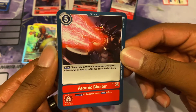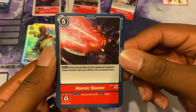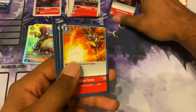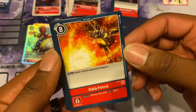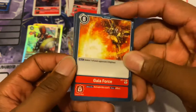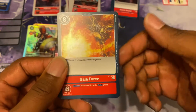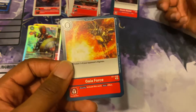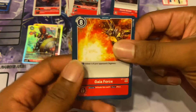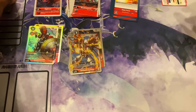Atomic Blaster, cost 5: choose any number of your opponent's Digimon whose total DP adds up to 8,000 and delete them. That's pretty self-explanatory. And then we got GreyMon's alternate art of Gaia Force, and we actually get a playset. Delete one of your opponent's Digimon — just flat out. And this one, if it's security checked, gets to activate without paying the memory cost.